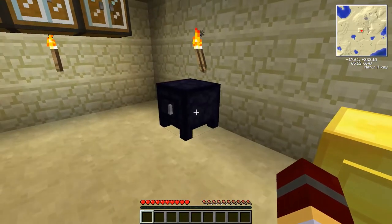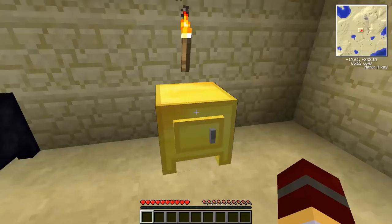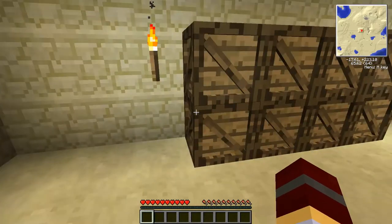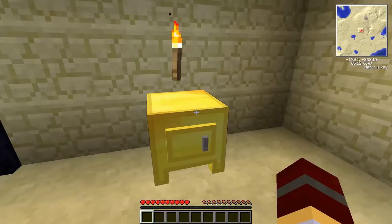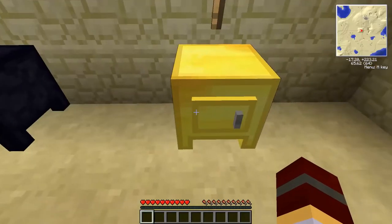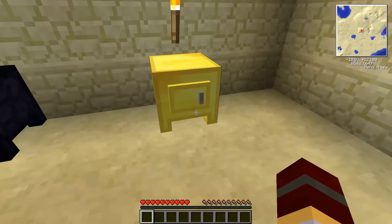The gold safe is a step above the obsidian safe because you can store items in it and if you break it you can carry those items with you. If you broke it and put it in your inventory it would save the items inside. The gold safe holds nine items, and if it's filled with all nine items and you break it, you'll have one item that contains nine items — kind of like carrying a bag — but you have to place the gold safe down to get the items back out.